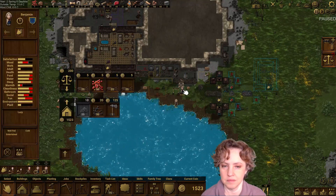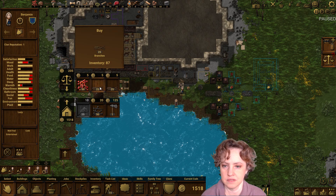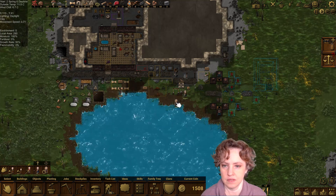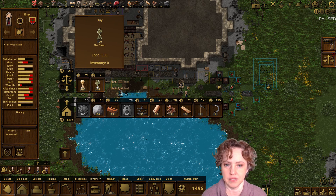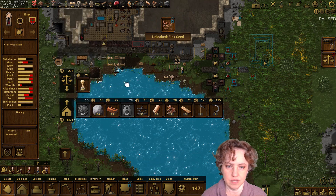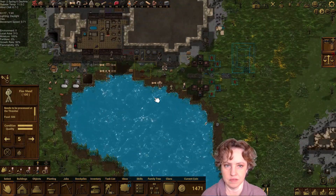Oh, the traders — I forgot about the traders. I'll definitely buy branches. I don't want to sell that stuff. We have 17 days of food. In here I think we might as well buy — I want to cut down some flax as well, but for now I'll just buy this. We don't need oats right now, and that's not affected by the rain so that's fine.